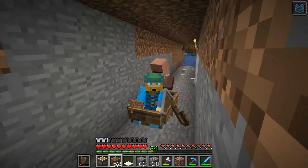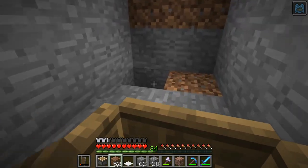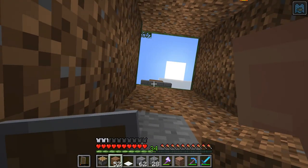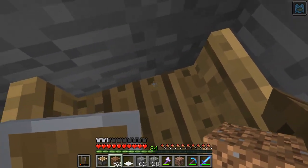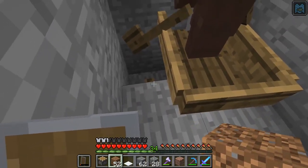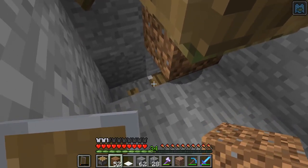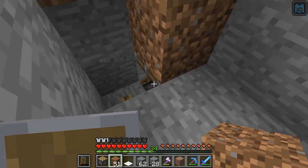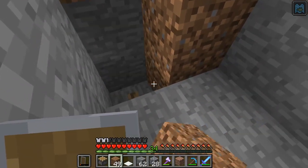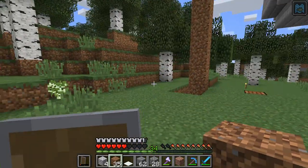We drove right in here and broke those blocks all along the way. Now we are at the bottom of where we need to get and have to get him all the way up there into this farm. I'm going to drive right here and hop out. What we did was put a piston right under this dirt block, so all we have to do is keep placing dirt under this piston and it lifts this guy right up to where we need him to go.